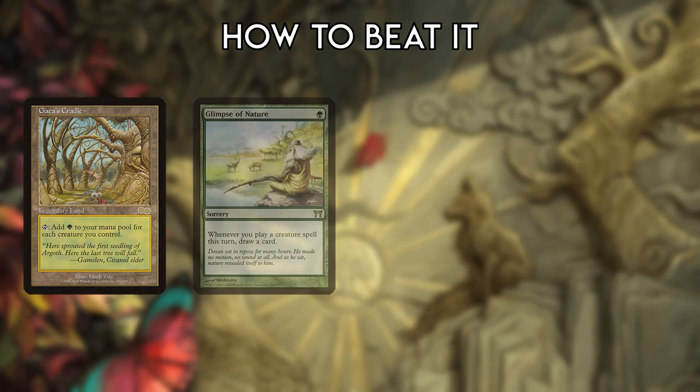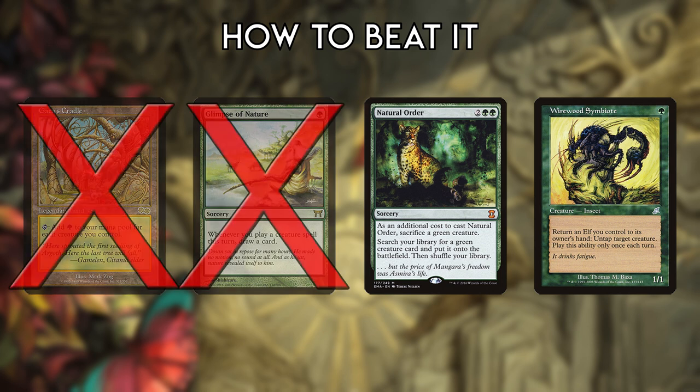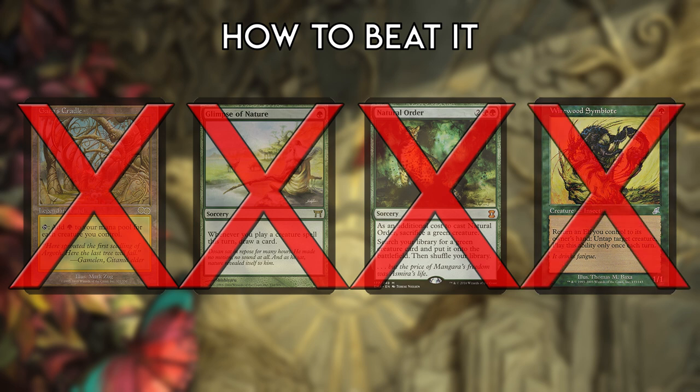Modern Elves is missing a lot of the cards that make its Legacy counterpart so explosive and powerful. Notably, it doesn't have Gaea's Cradle, Glimpse of Nature, Natural Order, or Wirewood Symbiote.